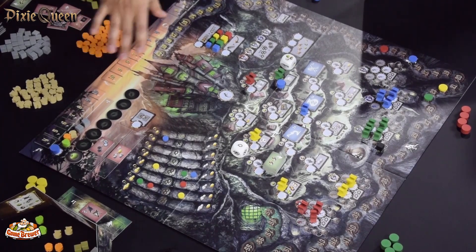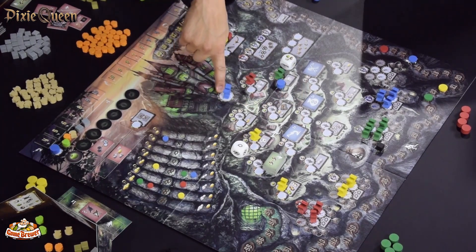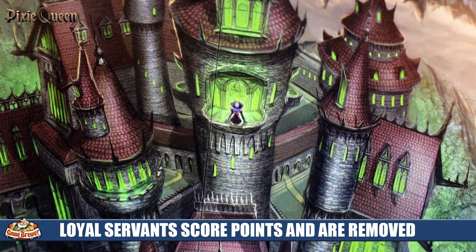How do you gain points? As you promote your pixie up the board, they eventually become a loyal servant. This is a spot you can't be kicked out of. At the end of the round, that pixie becomes a loyal servant and occupies their position on the loyal servant track.